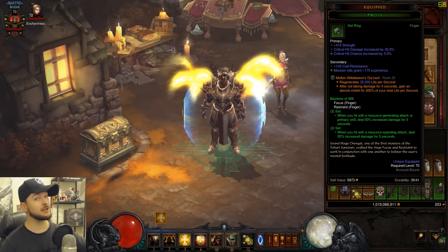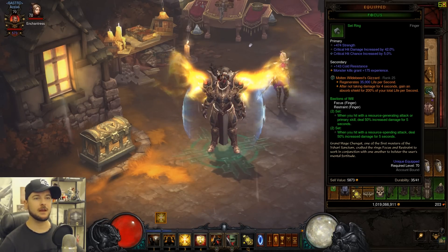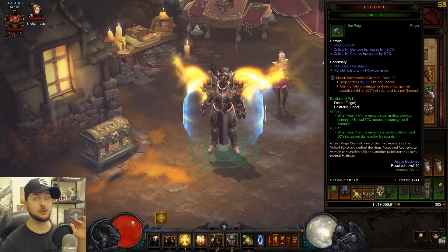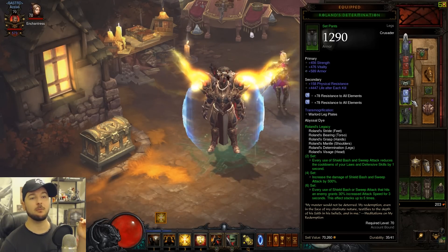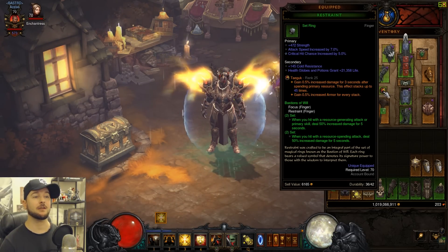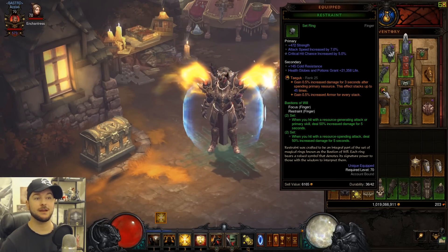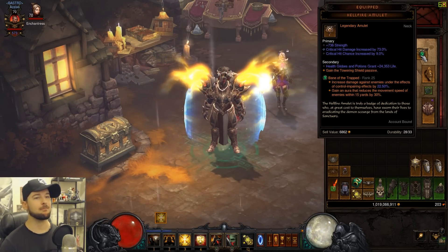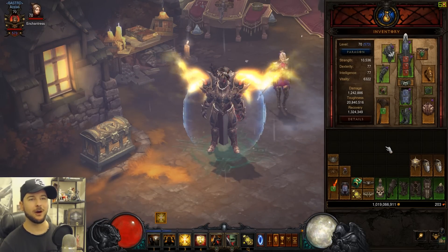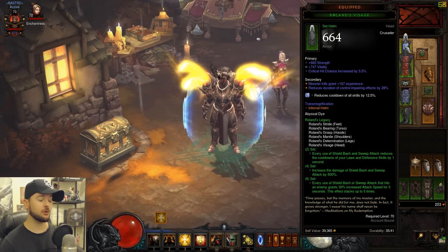For legendary gems, these are pretty much what you should be using — they're less interchangeable here than on some builds. The Esoteric Alteration is going to help your survivability a lot. Taeguk, because of our increased attack speed, gives us increased damage and also helps survivability by building stacks of armor. And Bane of the Trapped is pretty much a go-to for every class. We're also running a Diamond in the helm for reduced cooldown — we want as much cooldown reduction as we can get.